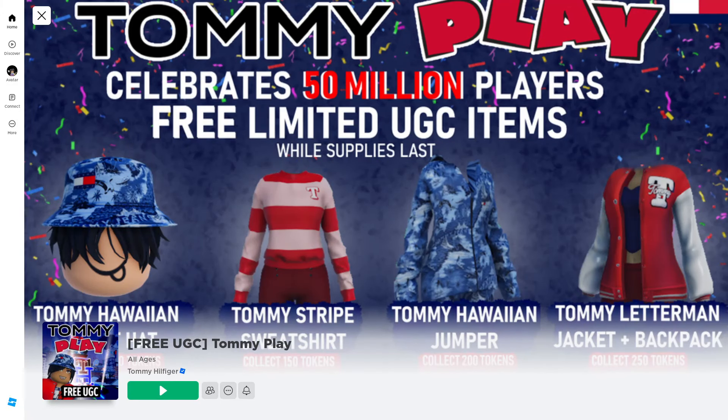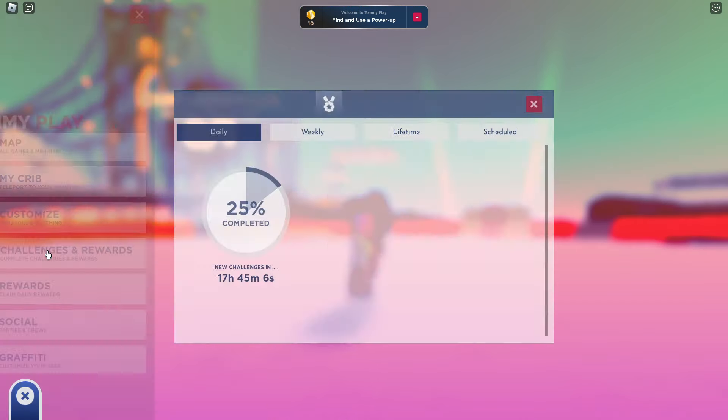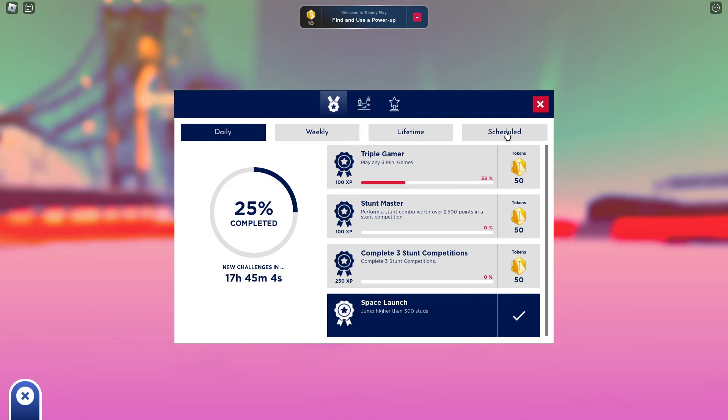First, let's go ahead and join the game Tommy Play, which I'll leave a link for in the description. Go ahead and click the play button, then challenges and rewards. Click on scheduled.